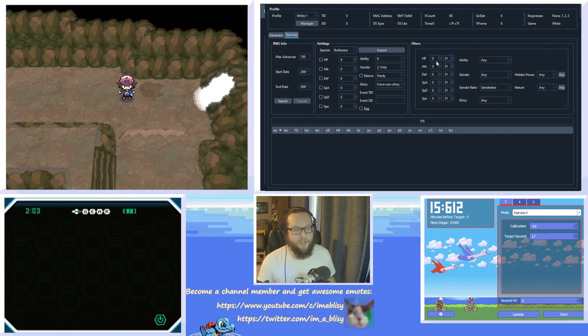The way pickup RNG works is there are two checks. The first check is: will this Pokemon pick up an item? The second check is: what is this item? The reason we only have three Linoons is that the first check — HP — is going to be 'is there an item?' You always want this to be three or less; that's the value that determines if there will be an item. Attack is what item it is. Defense is whether there's an item on the second Linoon. Special attack is what item that Linoon is holding. The third one follows the same pattern — is there an item, set that to three. So we need to find a seed with zero to three IVs in HP, Defense, and Special Defense.